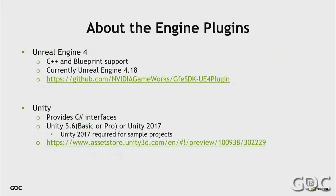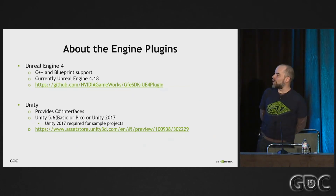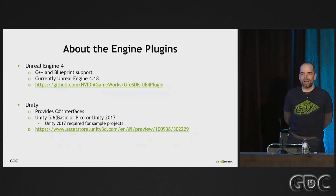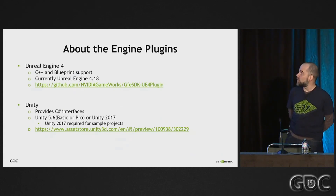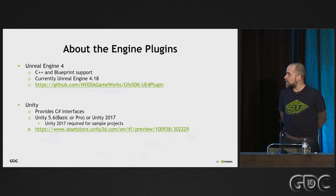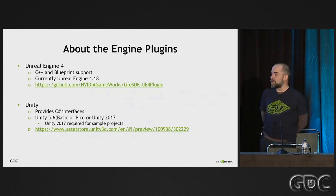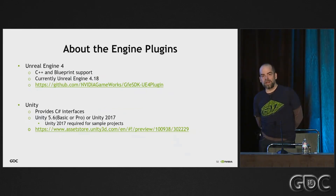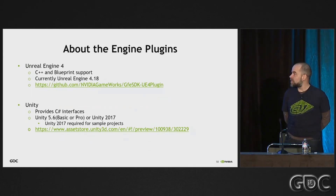We actually finished 4.19 in time for our release, so we have 4.18 and 4.19 branches for Unreal. For Unity it requires 5.6 Basic or Pro, or Unity 2017. Our samples — we have two samples in the Unity Asset Store for Highlights — both require 2017. But if you don't want to use the samples, you can just use 5.6 and that's fine.